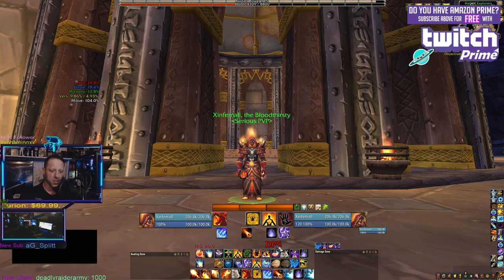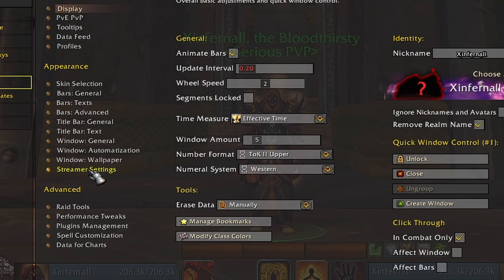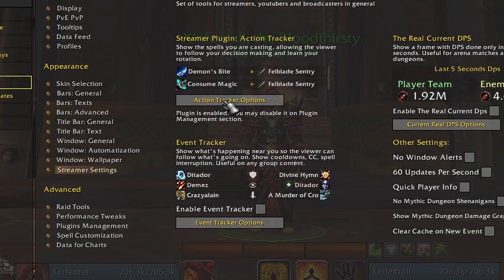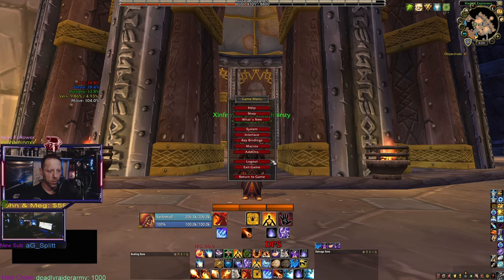The next one is the DPS tracker over here, which also comes from Details — it's in the streamer tab. You just bring up Details, go to your streamer settings, then under advanced action trackers and event tracker, enable or disable the one you want and set it up accordingly on your screen.